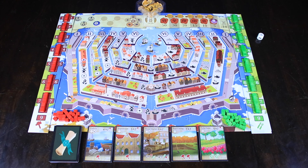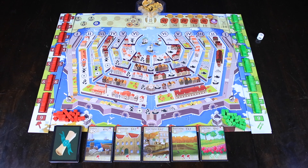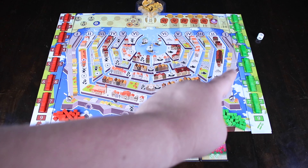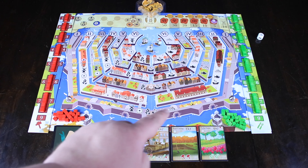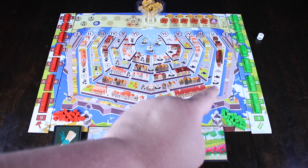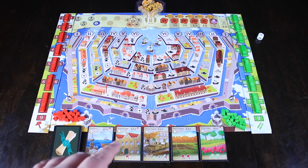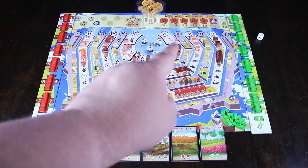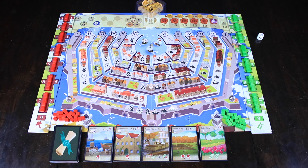Here's our board for Moneymaker. Basically, we have a large series of islands — they all kind of are levels within the city. We have this level one city, which is just one large island that has all six of our different investments on it. We have level two that has two islands, one that has three investments and one that has three investments. It kind of gets more and more diversified until you get to that level six, which has six different islands that all have one investment each.